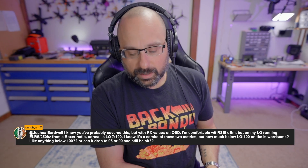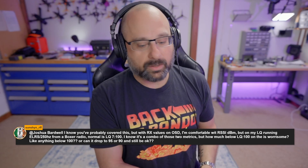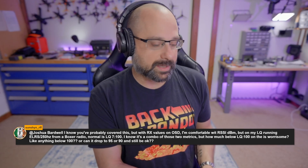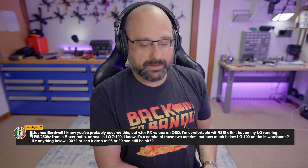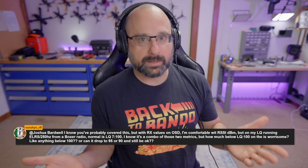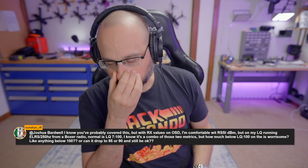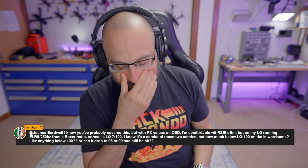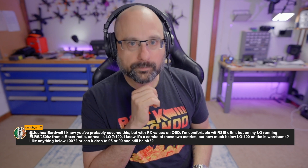If I'm at 95 LQ and my SNR is 6 dB, I don't even think about fail-safing — unless I fly behind a building or something dumb, I'm just fine. If my LQ is in the 80s and I'm at like minus 1 dB SNR, then I know I'm closer to the edge. Also, dynamic power uses SNR to step up, so you're going to see SNR change — it'll drop, hit a level, then bump back up when your power increases.